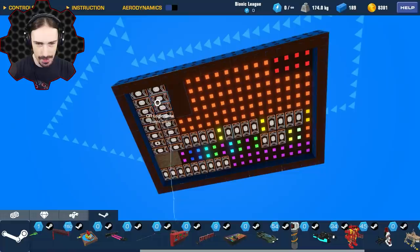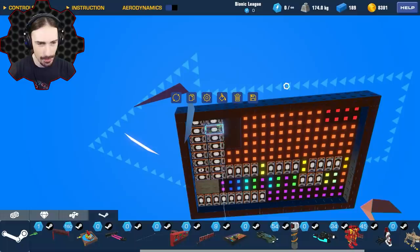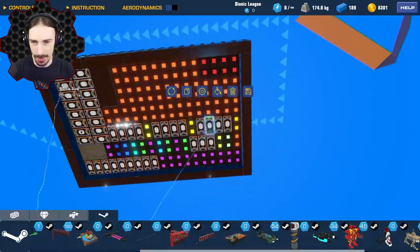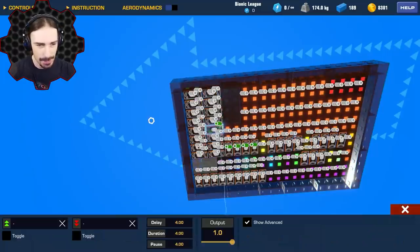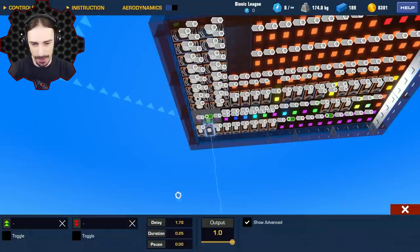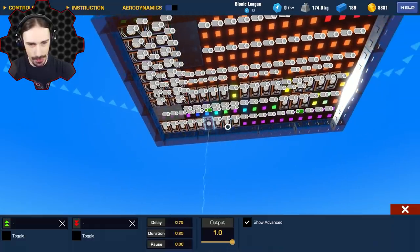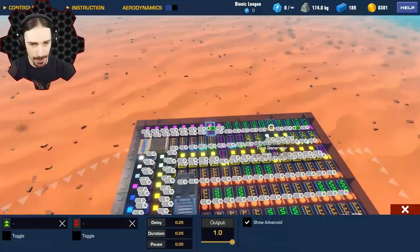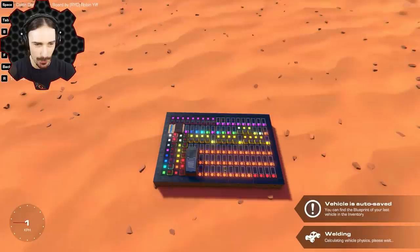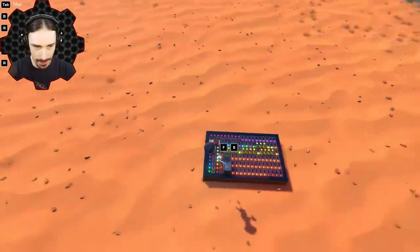There is a bunch of logic going on here — it's just a bunch of OR gates. I don't know how to program stuff like this. It's a little bit harder to decipher the logic in Trailmakers because you can't see everything at the same time. You've got to click on an individual logic gate to see what it's hooked up to. We've got a bunch of delay and duration programming to trigger everything at the right time. I definitely appreciate the work that went into this — that is really cool.